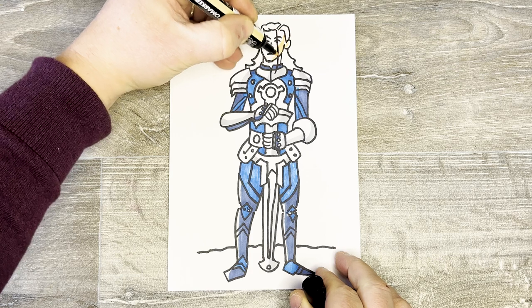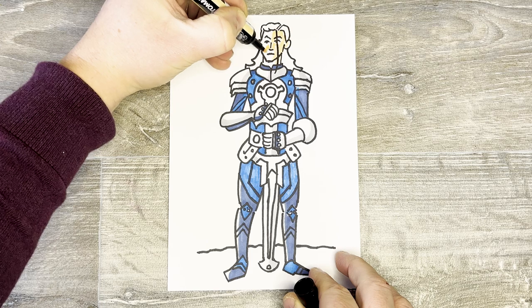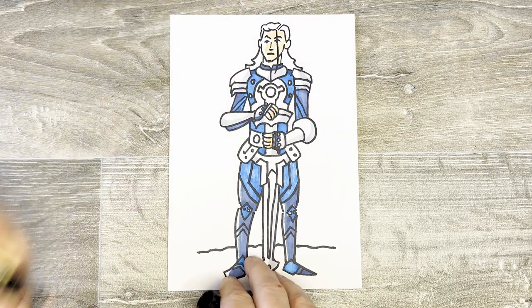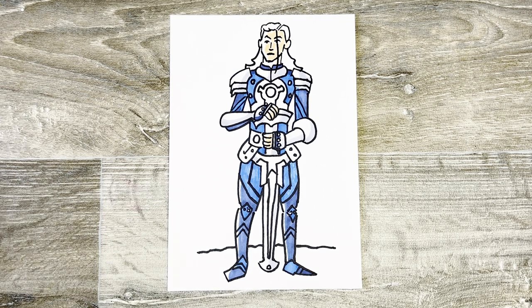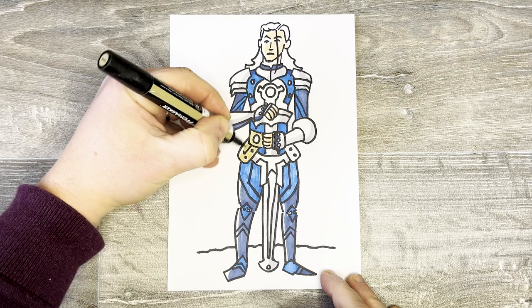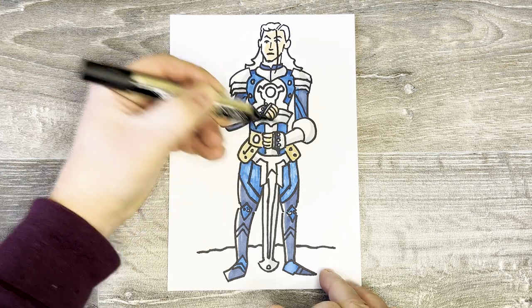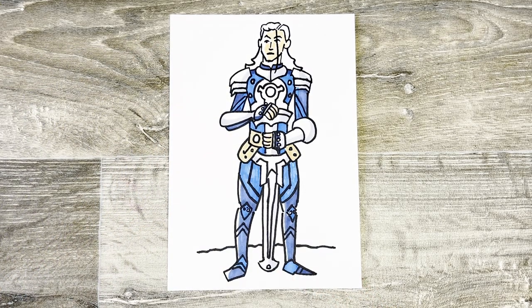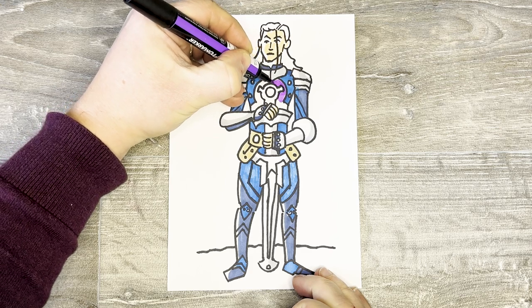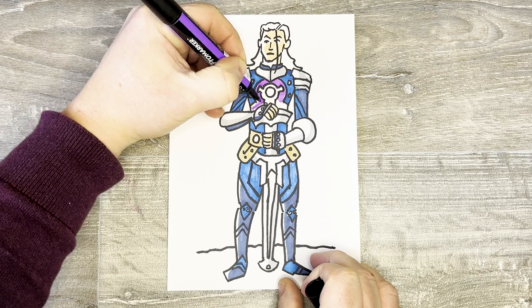Let's pop in some skin tones for our guy — just around here, maybe just leave a bit around the side of the face and the fingers as well so we can show the light popping off those. He's got belt areas so I'm going to get a brownier colour and fill in around the belt on both sides. That central part in the middle there has got a bit of purple around it, so let me get a little bit of purple — a purple pop — just around those Shrek ear shapes, putting in a bit of purple colour around like that and there too.